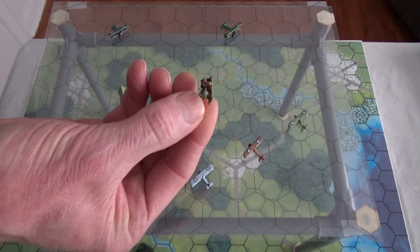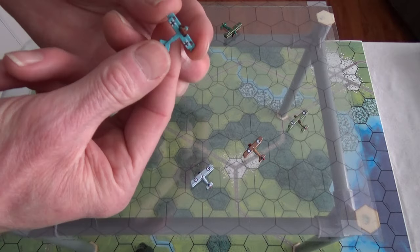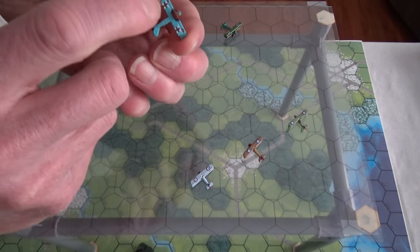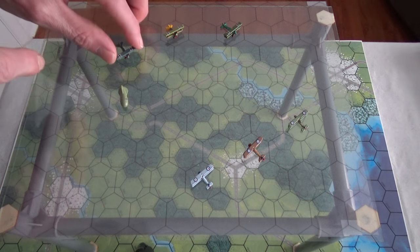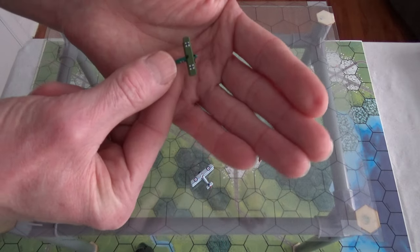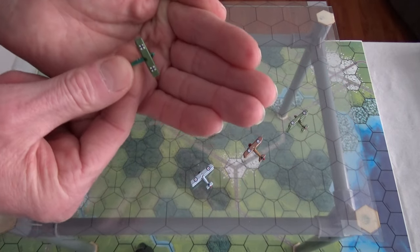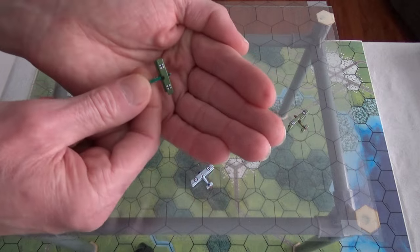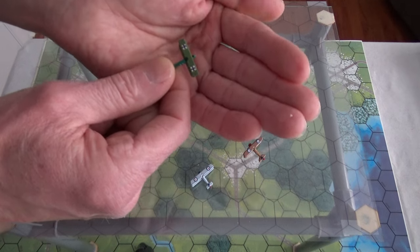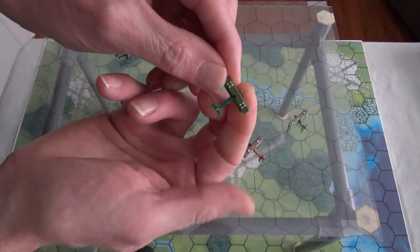This is Otto Schultz's plane, also a Fokker D7. Did you see the underside? There you go — that was fun as hell. Putting these little pieces of paper on — sometimes it's the roundels that drive me up the wall. Finally got to do a Halberstadt D5, one of my favorite planes. Second favorite now — I also like the SPAD and the Airco DH2, which is a pusher because it's got the propeller in the back.